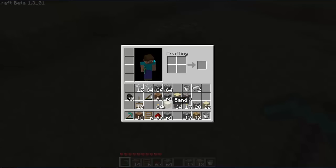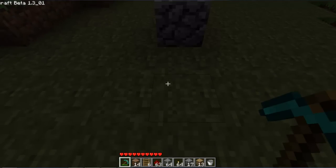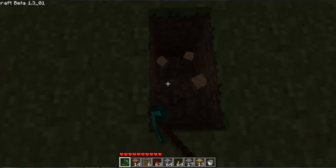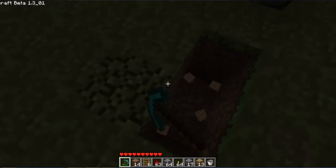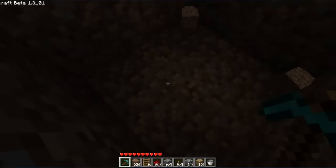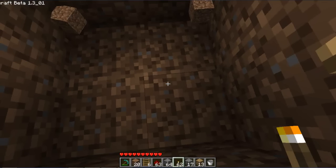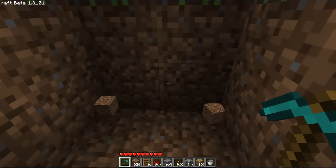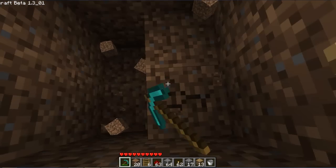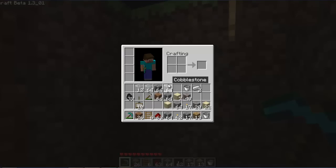I've got some torches there. The first thing that you want to do is just dig down a two by two hole — let me just illuminate this for you so that you can see. So a two by two hole, and you want to dig it down three steps.